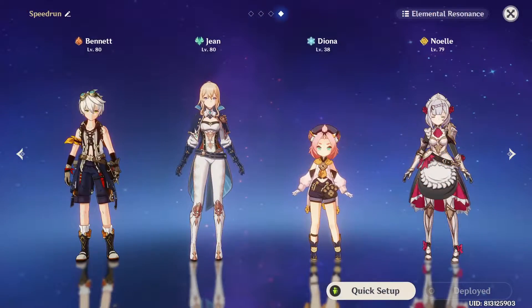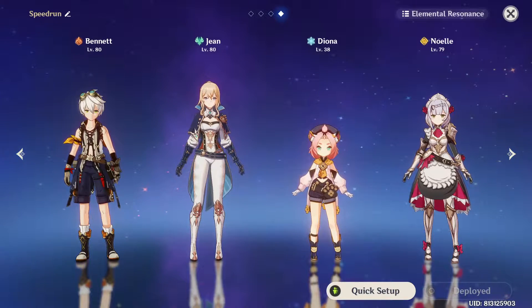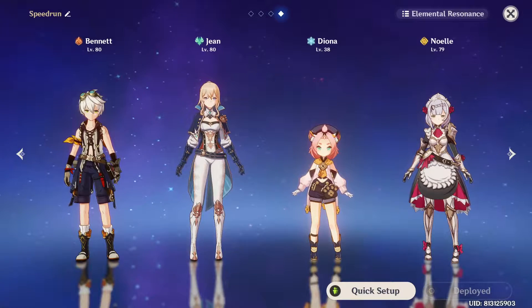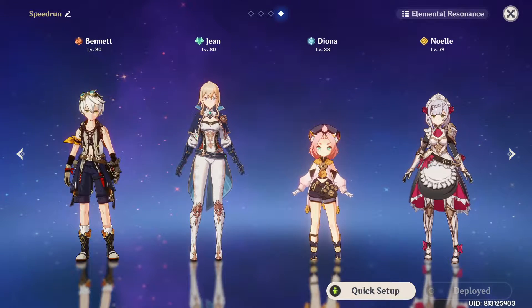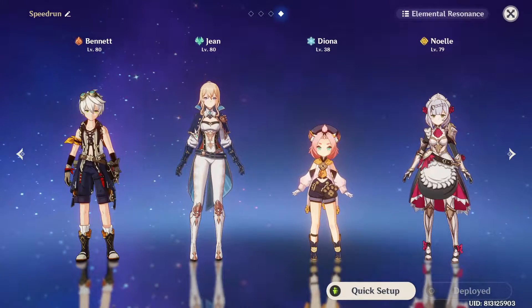If you do get hit during the battle, these are the healers you should pick: Bennett, Jean, Diona, and Noelle. Diona and Noelle have shields, so if you need a shield, pick them. You can also use Albedo or Zhongli separately without healing. If you don't need a shield, then Bennett and Jean — and of course, definitely not Barbara, she will freeze you to death.